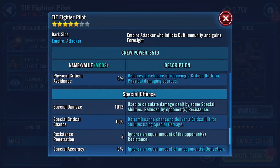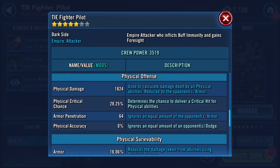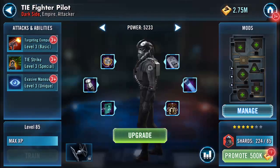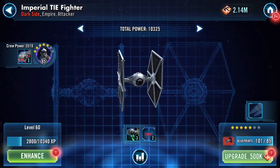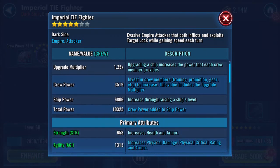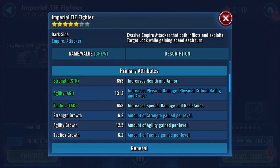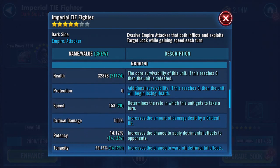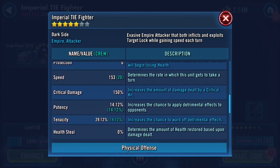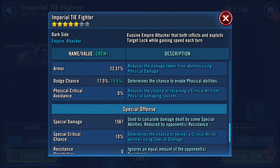Protection's coming on now. So 1066 has now increased to 1824, and ship power has increased to over 10,000 now as well. This helps improve — no protection of course. I'm right in thinking this doesn't have any protection anyway — we'll see.